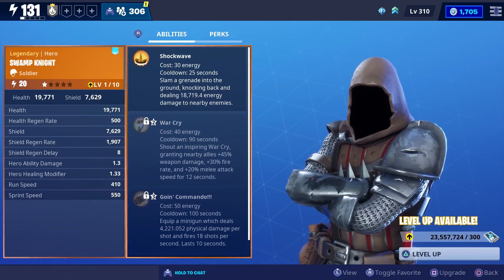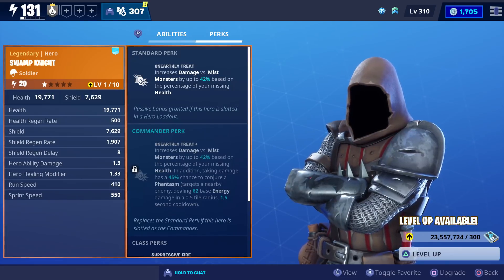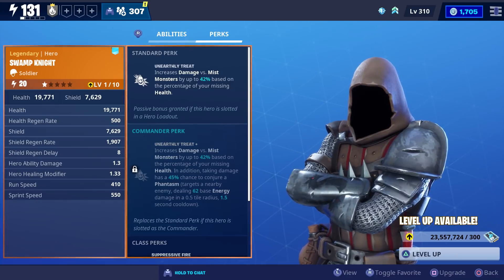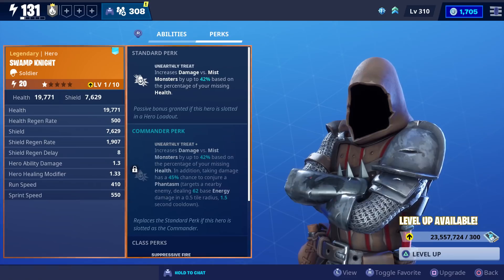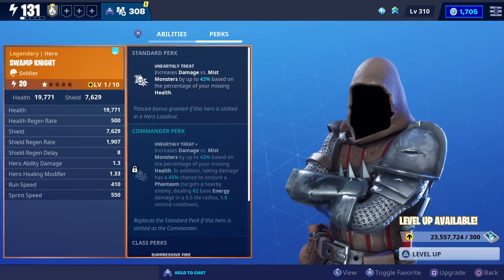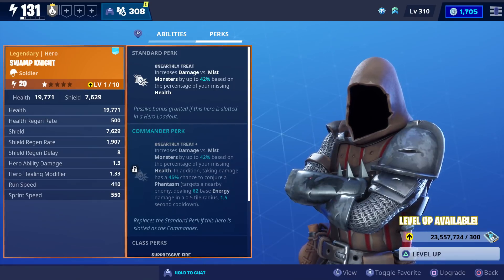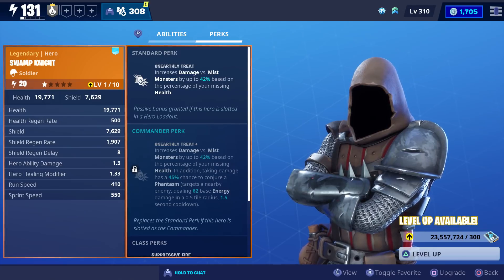His three main abilities are Shockwave, Warcry, and Going Commando. For a standard perk, he has Unearthly Treat, which increases your damage versus Mist Monsters by up to 42% based on a percentage of your missing health. His Commander perk gives you a 45% chance to conjure a phantasm whenever you take damage, and that phantasm targets a nearby enemy, deals energy damage in a half-tile radius, and can trigger once every one and a half seconds.